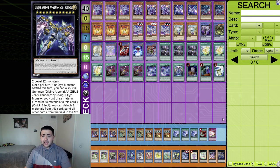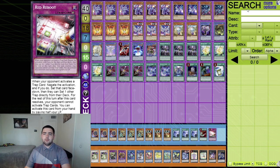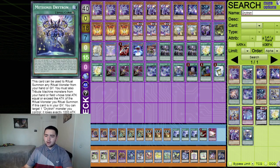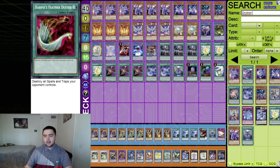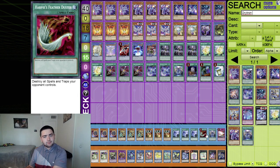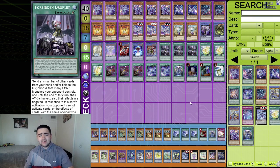For the side deck: three Nibiru, three Lances, three Droll and Lock Bird, three Twin Twisters, Harpie's Feather Duster, Red Reboot, and that 15th card will be a second Drytron ritual spell — I forgot to add it in. In game two and three when opponents side in their banish cards, having a second ritual spell in the deck is valuable.